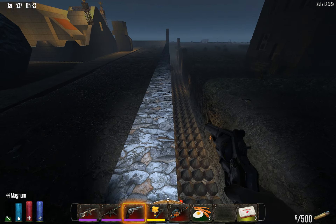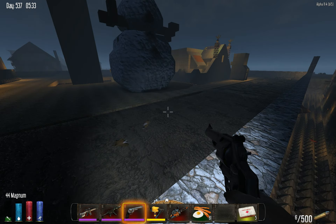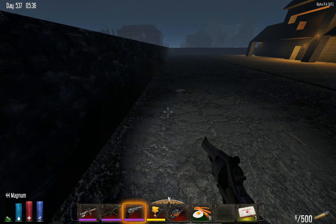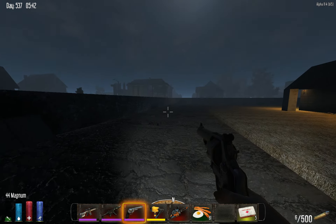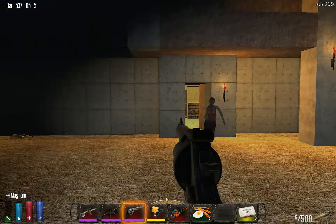It's 4 wide, triple reinforced spike pit, cobblestone wall, land claimed all the way around the perimeter. This is, of course, Alpha 11.4 — the first stable release of the game.